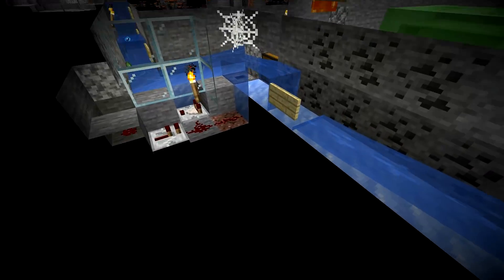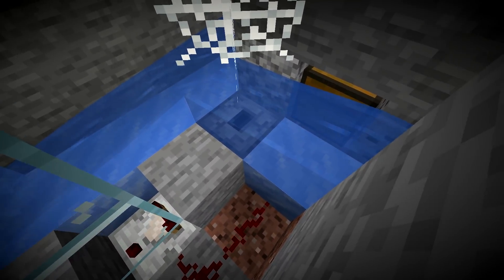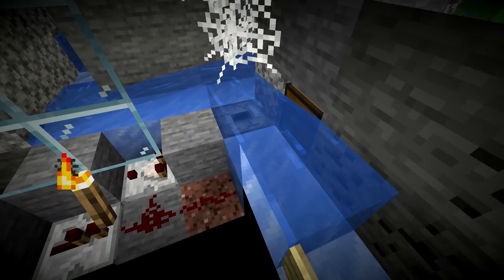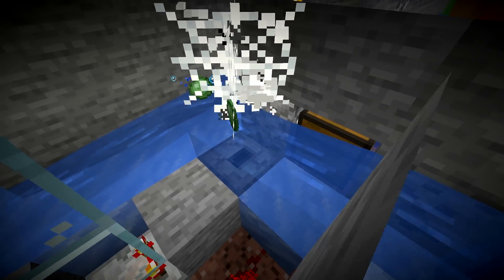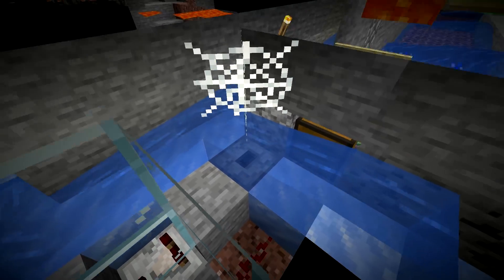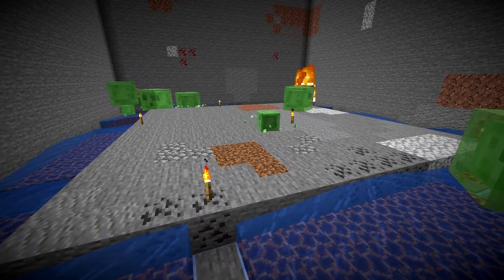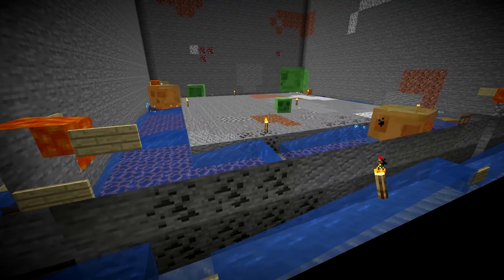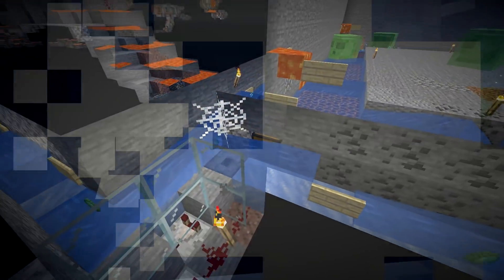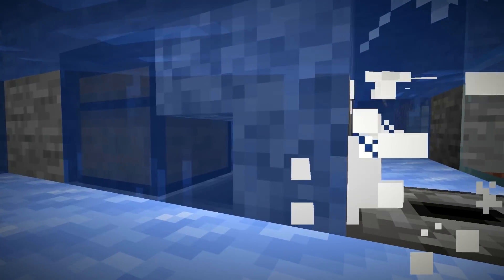Obviously the most lag-efficient solution would be to pack slimes into shulker boxes right at the hoppers, but that requires a much bigger setup and would be overkill. On top of that we'd also need an item filter, because even with single-item farms like this one you can still occasionally get a random piece of leather or lead, which might break some shulker box packers.